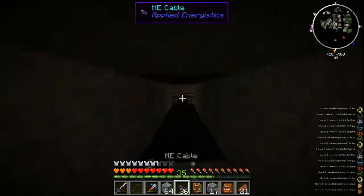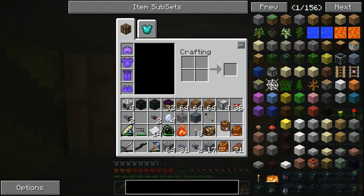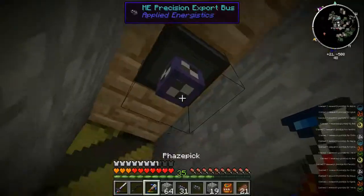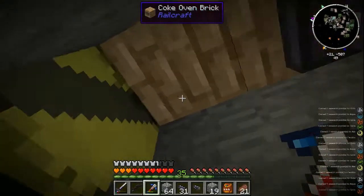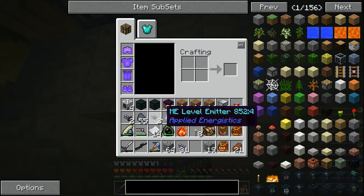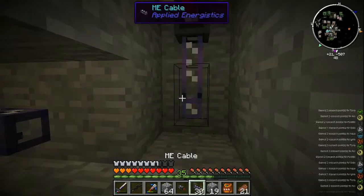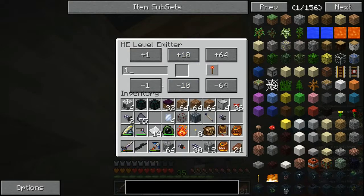We can dig straight through here. Connect to our system and we're going to set an export right here — export cold coke. We're also going to use an ME level emitter, which will emit a redstone signal based on items in the system. We set it up to emit on cold coke.